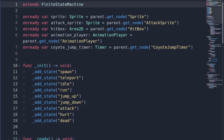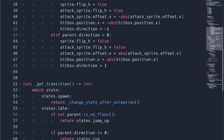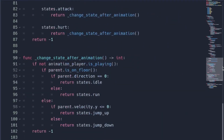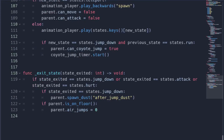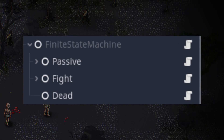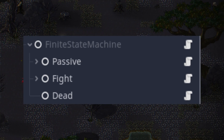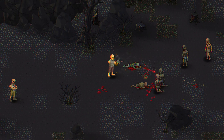For the AI, I used state machines. In the past, I used the GDQuest state machine, but having all the state machine logic on a single script, I ended up with a lot of repeated code. So I designed my own state machine where every state is a node. This allows me to reuse the state logic, sharing the same states between characters.